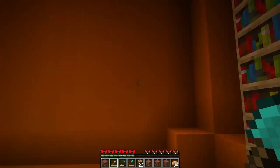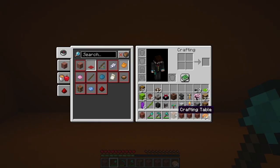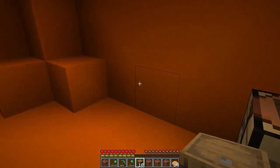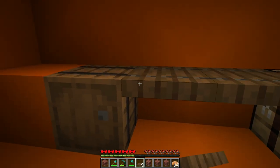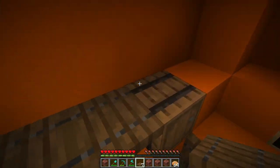Next we will build our crafting station. Go to the back, grab your crafting table, and place it down. Then place a barrel on each side with two blocks of space in between. Grab your remaining trapdoors and use those to make a tabletop, then build them up to create a second level like a shelf.